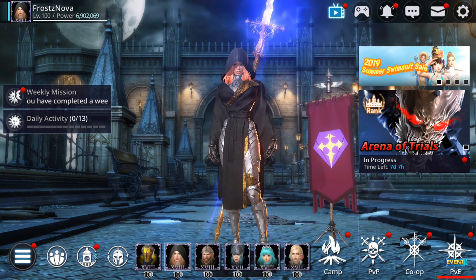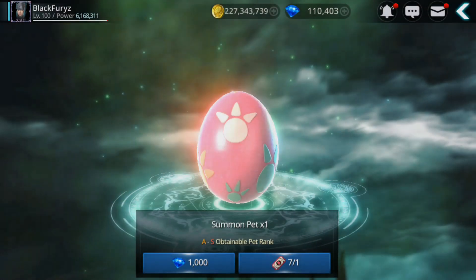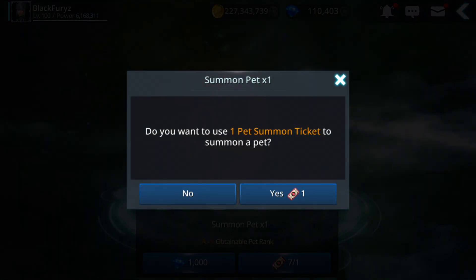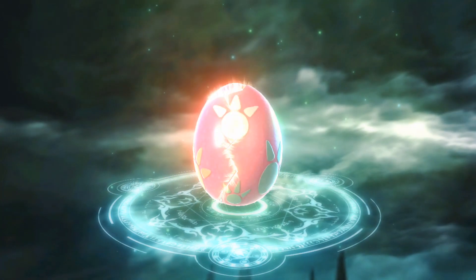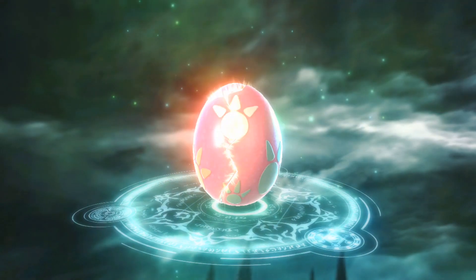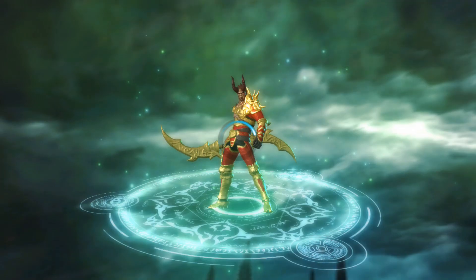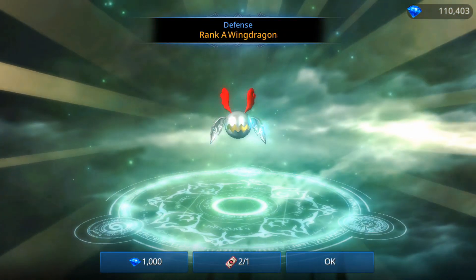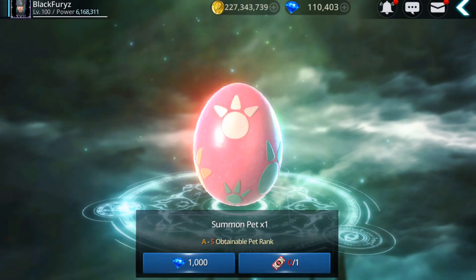Hopefully I'll get at least one S. Let's see — oh, S Memphis! Nice! I actually didn't have any S-rank pet on my assassin. Since there's a small chance to get S rank, I'm going to go check it — ooh, nice, this one looks cool. I thought it was another S, but let's keep going — one more for this character.